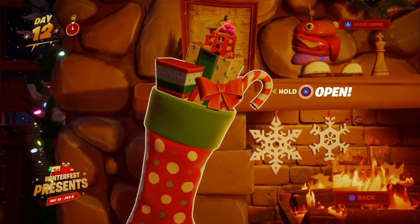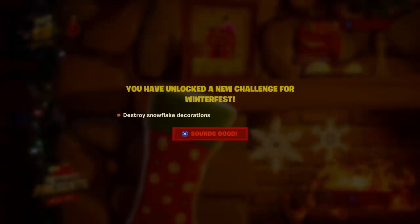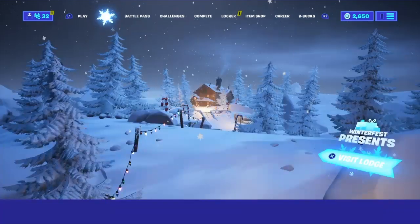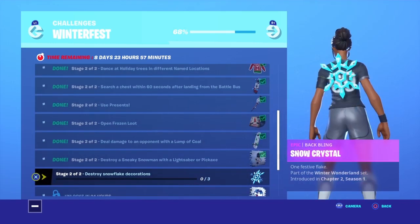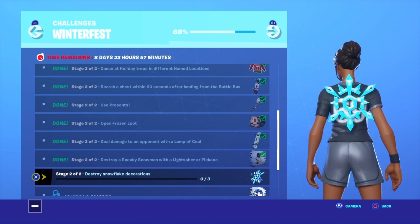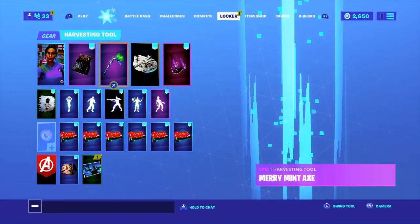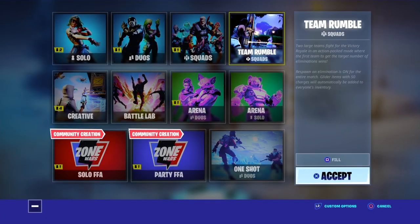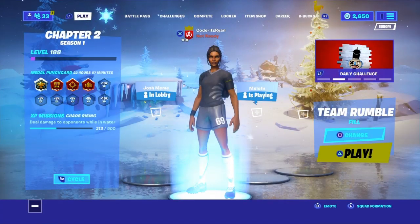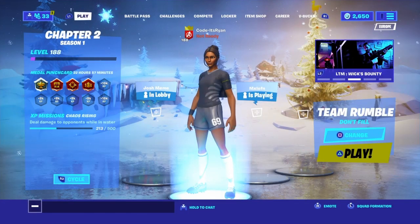Let's go and open our stocking and hopefully it's an easy one today. Let's claim this challenge and see what the reward is. You get the Snow Crystal back bling — tree snowflake decorations. That's not too hard, and it can be done in one game. I would recommend doing it in Team Rumble because that is your best way of getting it without dying a lot. With that being said, let's get into the guide.